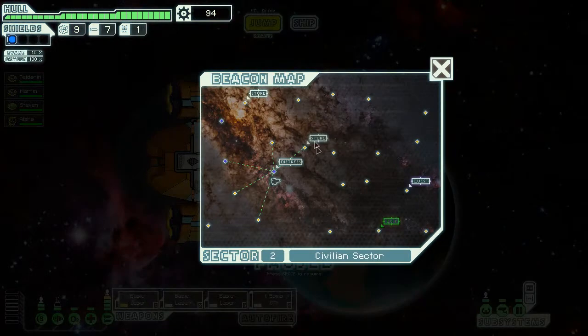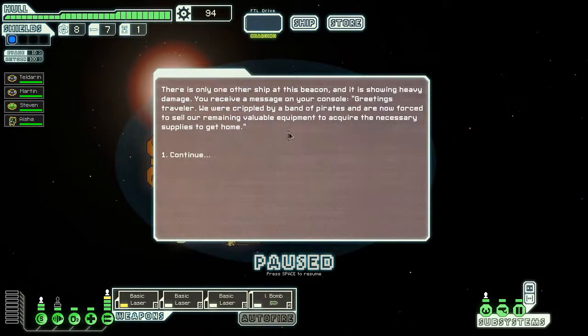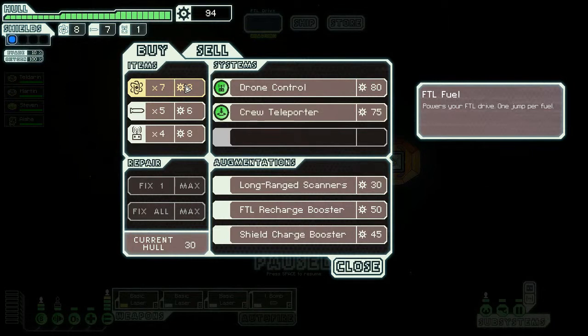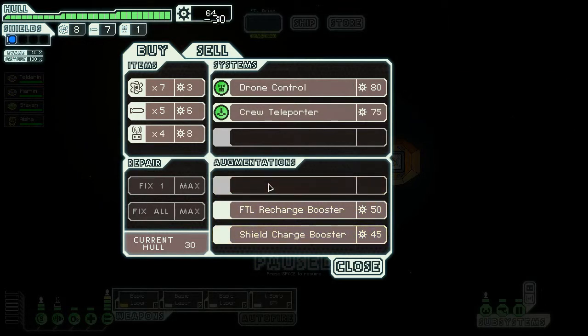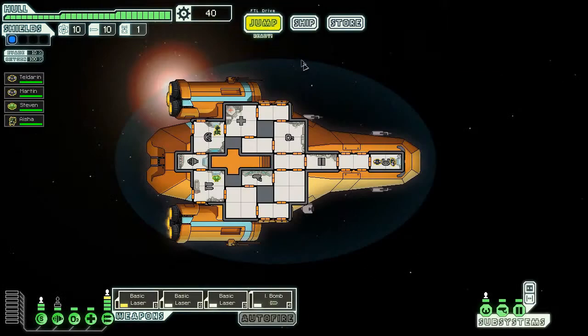I'll skip that because I don't want to lose one of my crew — not going to happen. Ship upgrade options: crew teleporter, drone control, long-range scanners, additional beacons, recharge booster, or shield charge booster which increases shield charge rate by fifteen percent. Tempting — perhaps I should get that instead and get two of those plus three of these. Yeah, I'm good now.